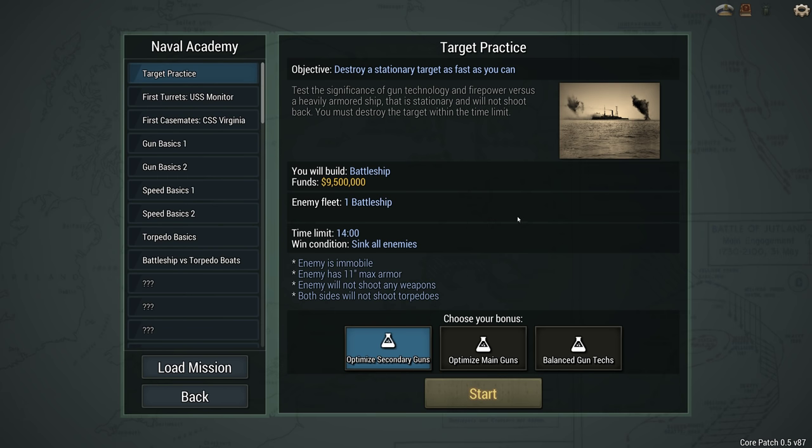So the very first mission is a very, very easy mission. The enemy can't go anywhere. Basically all it's doing is teaching you, giving you an example of how to use the ship designer.